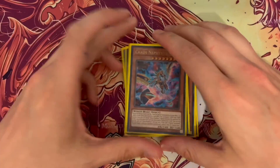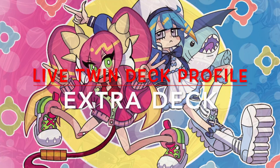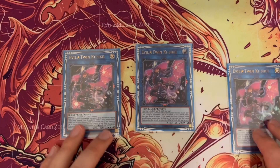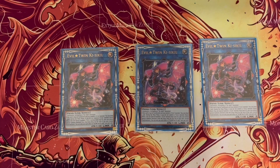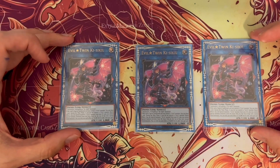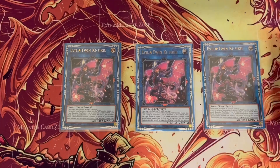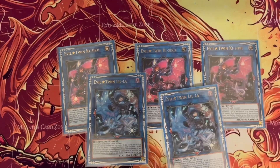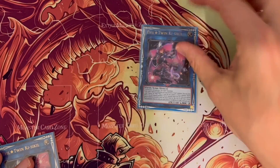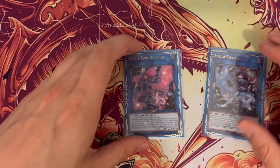Onto the extra deck: I run three Evil Twin Ki-Sikil and still stand by this — it's going to stay at three because you need to bring it out from the extra deck to bring out Lil-la from your graveyard. That's usually the case later in the game when you already have a Lil-la. I run two Lil-la's — your first turn generally, if you're going first, you'll bring out Lil-la to bring out Ki-Sikil, then bring out Ki-Sikil to bring out Lil-la.